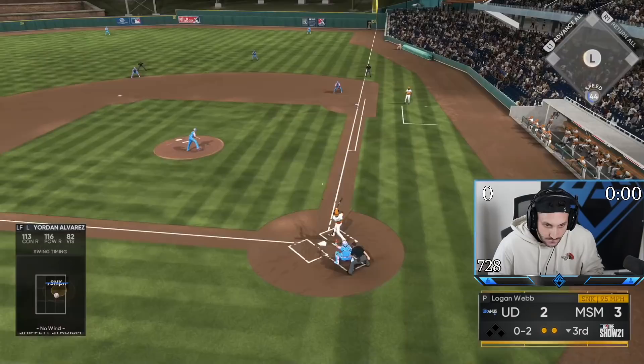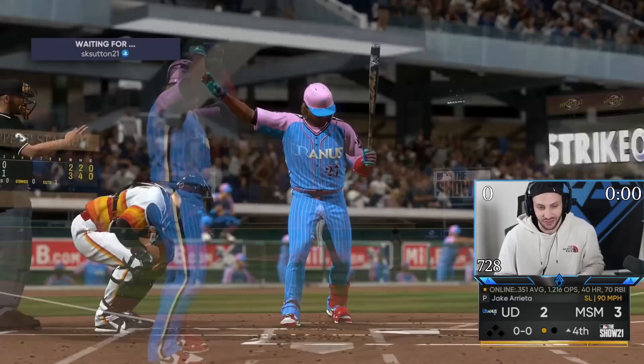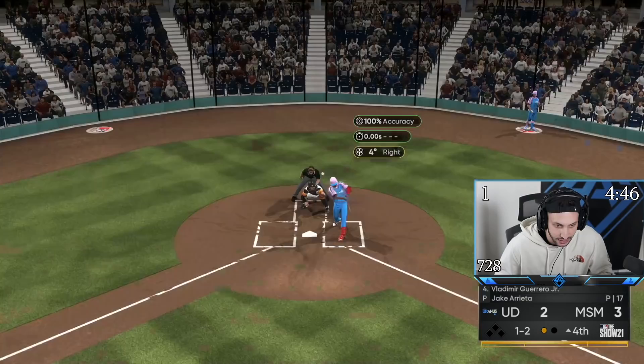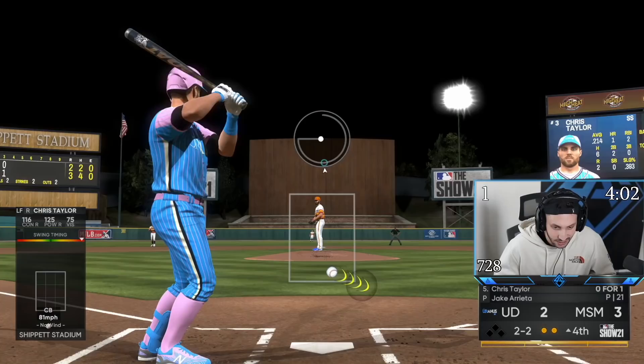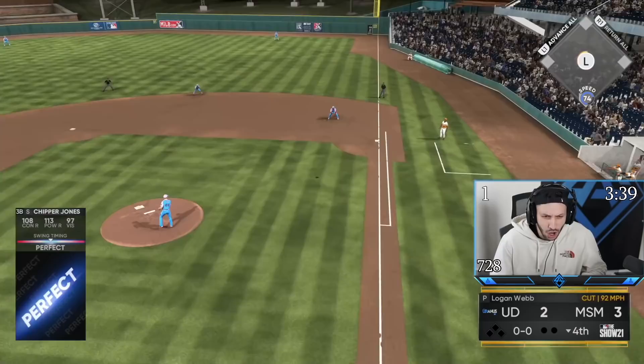I told you I'd hit right into the shift — you just know what's gonna happen sometimes. There's another strikeout for Jake — this card is too good. Arietta just throws every pitch for a strike, you just cannot hit him. Bye Vladdy — just ain't gonna do anything about it. Imagine getting a check swing, that'd be nice. Another one-two-three inning — thank you Jake.